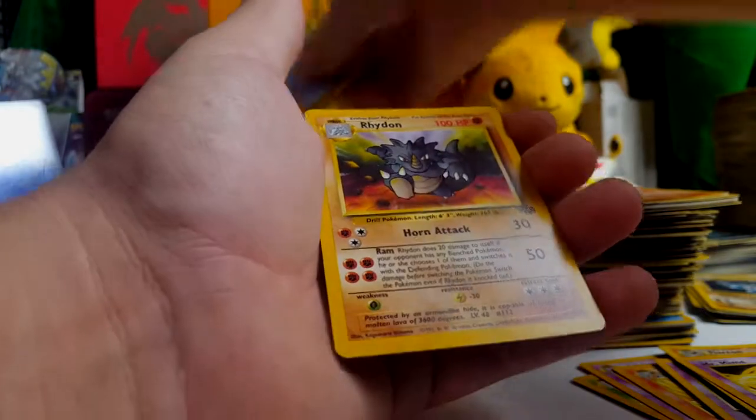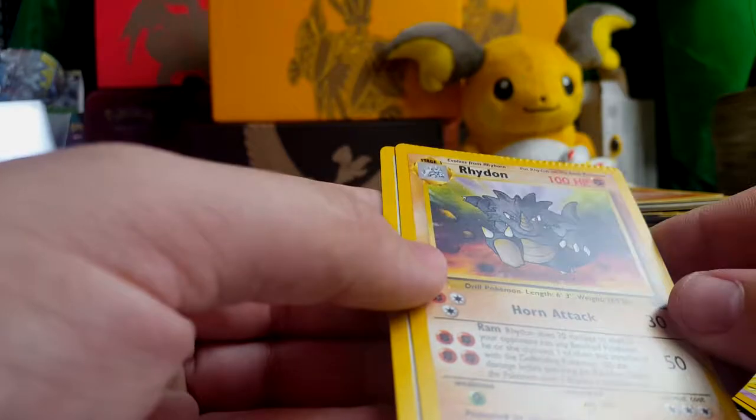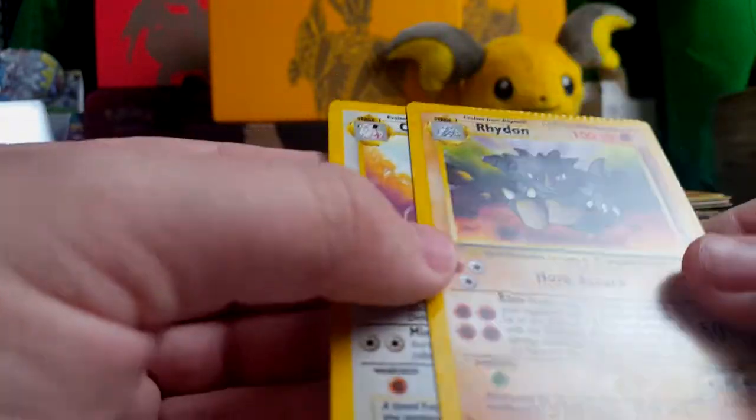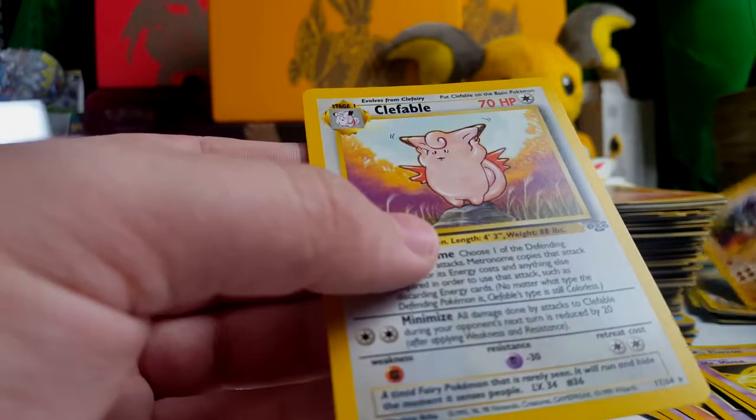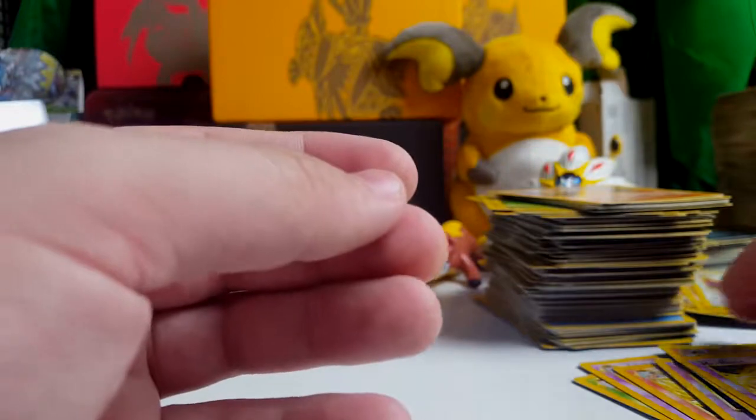Got a rare Mr. Mime. A reverse holo Dual Ball. A crimped Rhydon? That's crazy, what the heck? I'm not even sleeving these — I'll sleeve them all afterwards. We'll do a recap. I'm putting that with the rares I think. A fable. And then — oh shoot, I kind of failed at this. Okay, yeah, those are all rares or holos or whatever, so I'll put those aside.